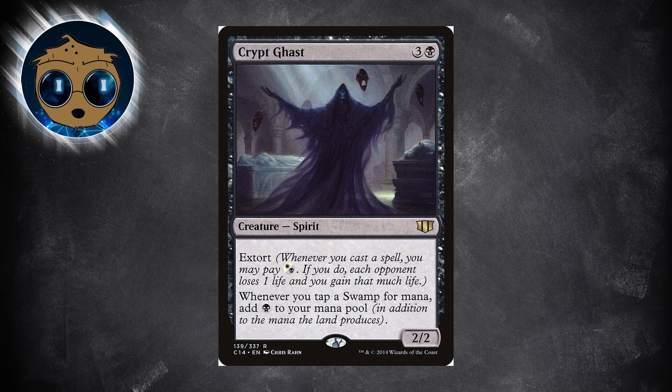Crypt Ghast would help with rampant life gain as well. It's a 2/2 spirit for 3 and a black that has Extort. Extort says whenever you cast a spell, you may pay white or black — if you do, each opponent loses 1 life and you gain that much life. The white-black symbol is in the reminder text and not part of the card's color identity, so it belongs in a black deck. It also says whenever you tap a swamp for mana, add 1 black to your mana pool in addition to the mana you'd normally get. Krik's ability would let you pay the black mana to Extort with life — I definitely need to do something fun with that idea.